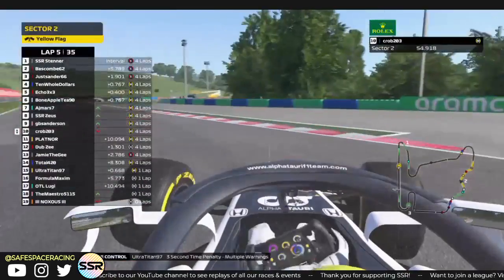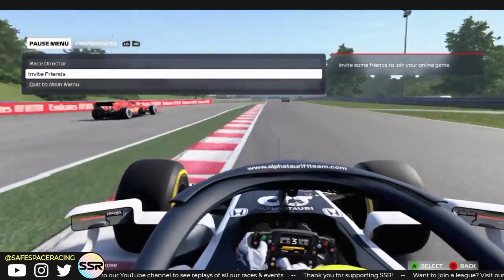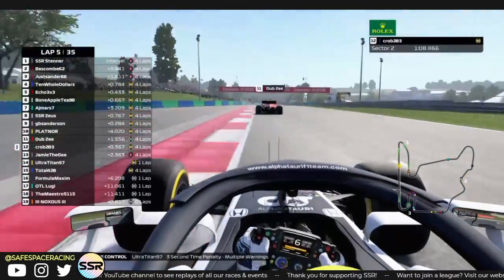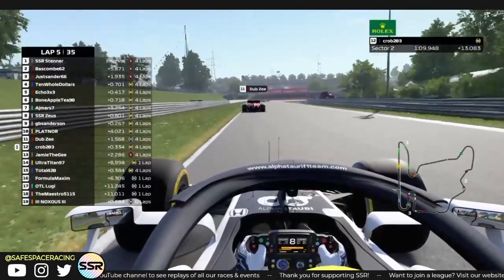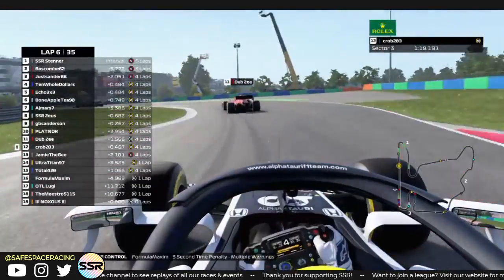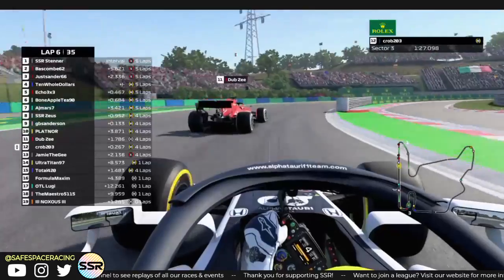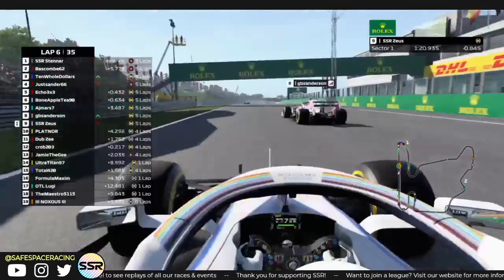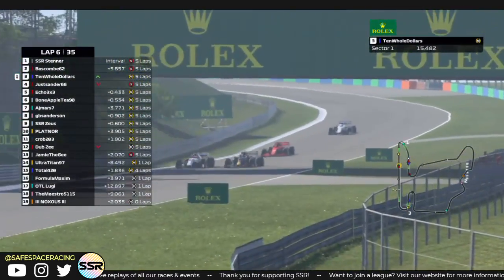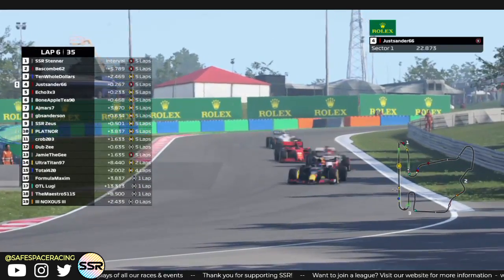This is not the place to make those kinds of moves. Taking a moment to get Lugie an invite. Going back to Crob — bad moves all around. The move at turn 1 was fair, but after that he was just too impatient. His tires were coming to him and he was going to get the move done sooner or later — but now he's just ruined his race chances. Ten Old Dollars gets past Jess Sanders.